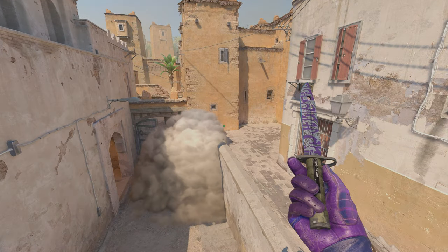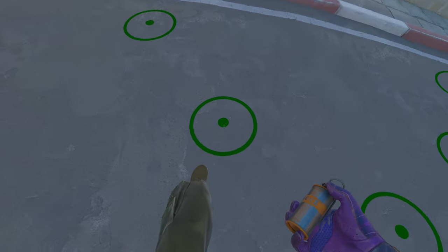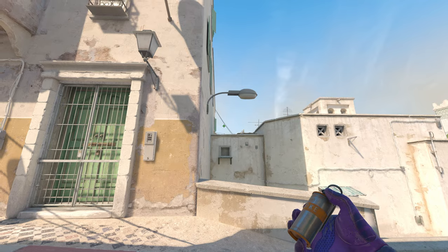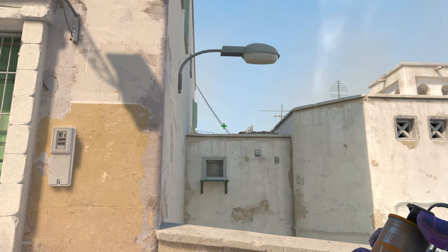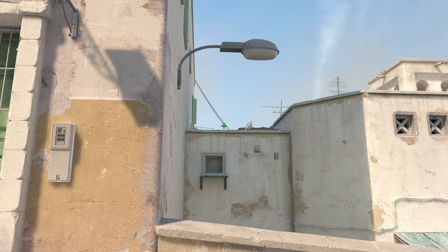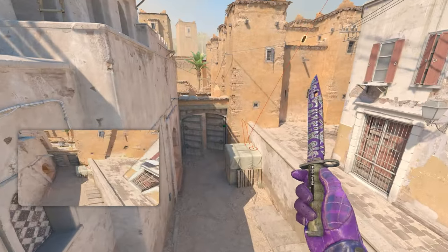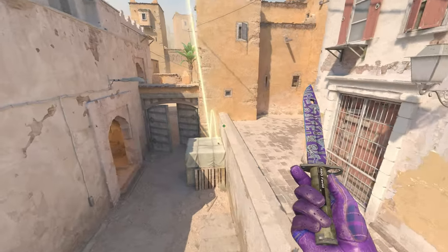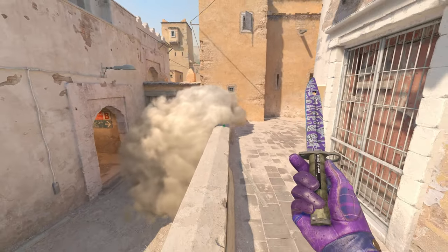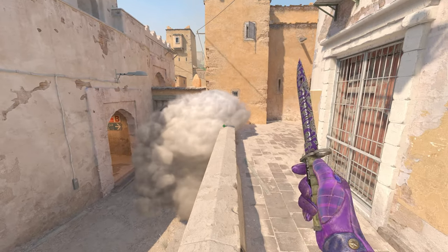Last but not least for the spawns, the fourth and final spawn — you just spawn there, look up to this wall, see those wires coming down, align your crosshair with the top of the roof where the wires meet, and jump throw. The smoke lands perfectly on top of the Xbox, bounces off the wall behind, and fully blooms the entire area. Easy to remember, easy to do — get map control and take vision away early round.